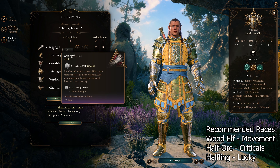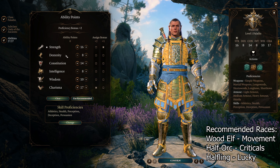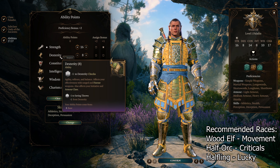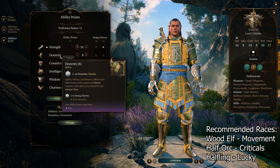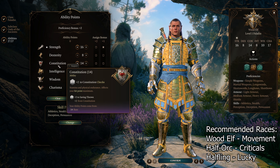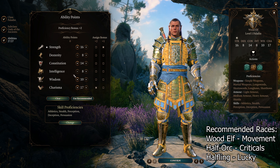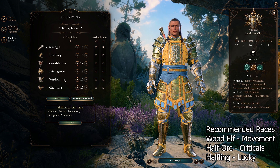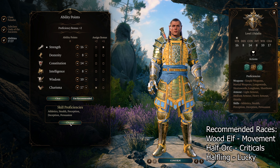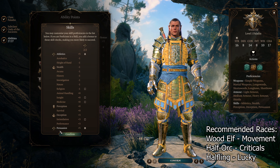Our second ability is going to be strength — get this up to 16. We're not going to worry about dexterity; I know that affects our initiative, but we are going to use other methods to obtain high initiative with this build. 14 constitution is all you need. You don't need any intelligence, just lower that to 8, and then go with a base of 10 wisdom. For skill proficiencies I like to go with athletics and persuasion.